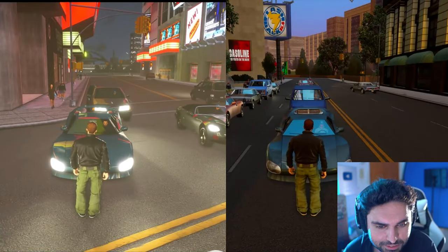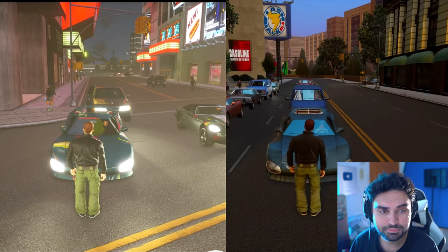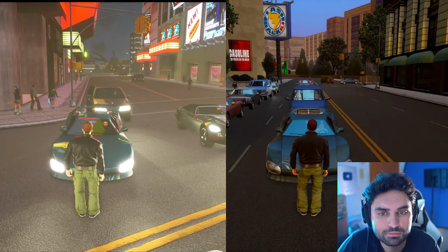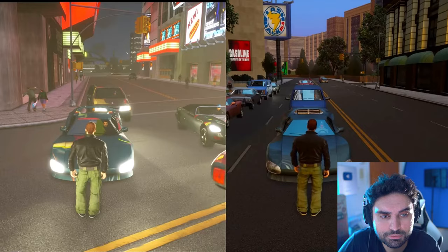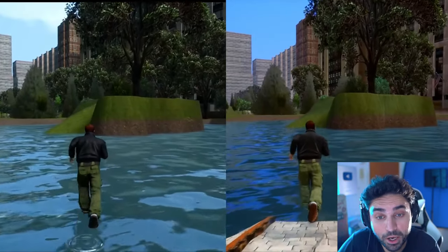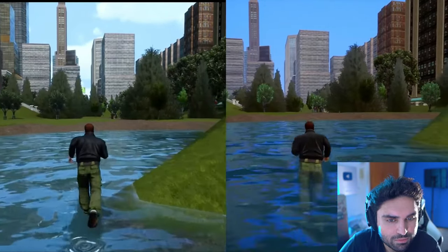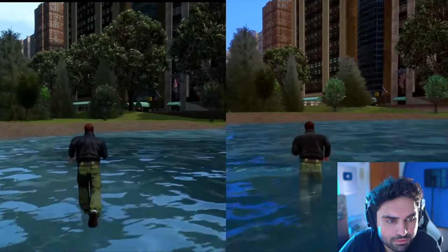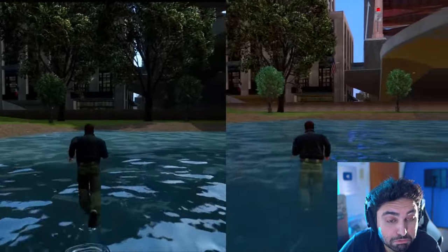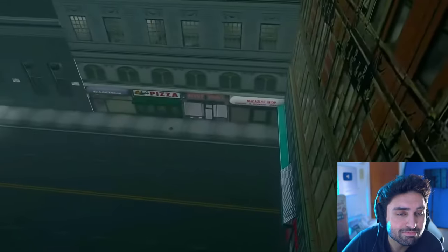A cool feature that was re-added: Claude giving the middle finger. He couldn't do this in the definitive edition, but way back in the original GTA 3 he could — and it's been added back in, maybe Rockstar's way of saying something to Grove Street Games. Also in the park, the water was previously frozen so Claude walked on top of it, but now it's fixed and he walks through it properly.